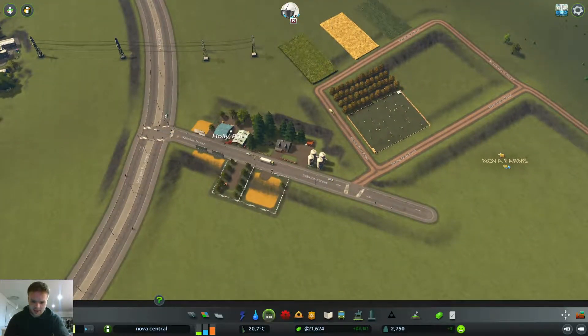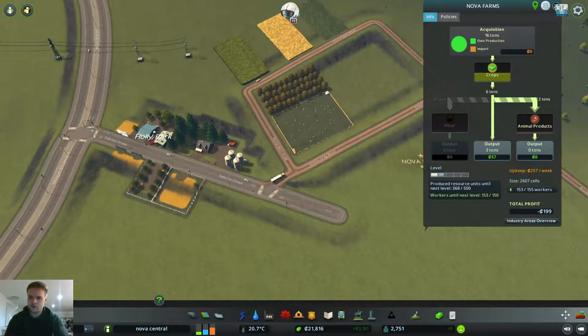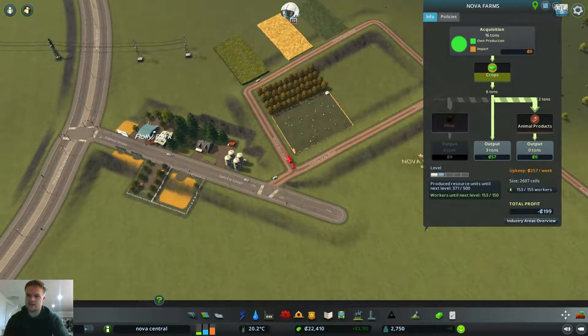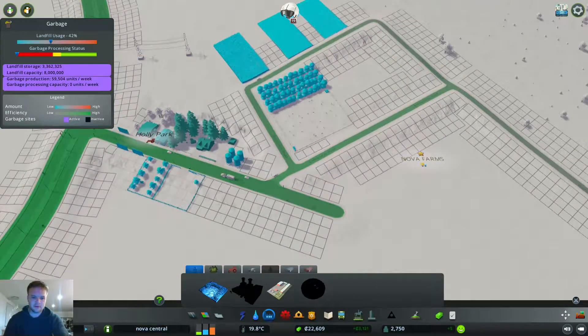Let's have a look at the farming area - what can we do here? We've got 21 grand in the bank. We need a few more workers to get to the next star level, so let's try and boost that a bit more.